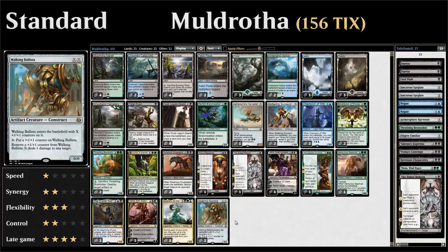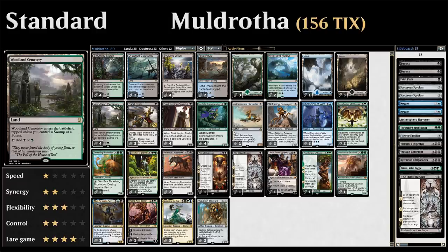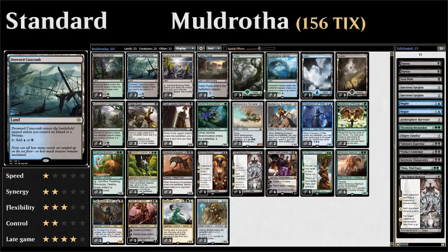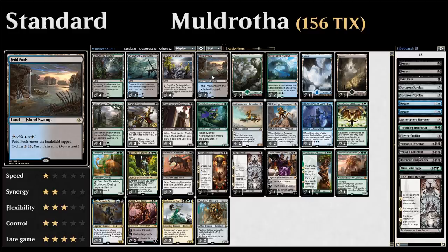Going over the mana base — we're mainly a black-green deck splashing blue for a handful of cards. We've got four copies of Blooming Marsh, which enters untapped if it's one of our first three lands. We also have check lands from Dominaria: four copies of Woodland Cemetery, two copies of Drowned Catacomb, and two copies of Hinterland Harbor. We have two copies of Faded Pools, which counts as both an island and a swamp, enters tapped but can also be cycled for two mana.